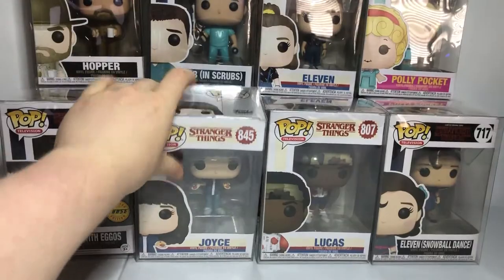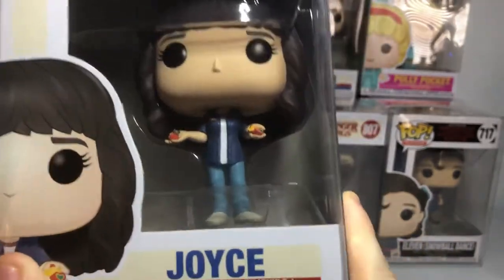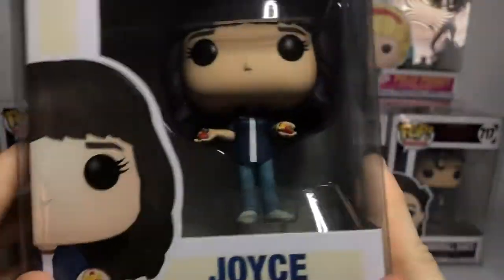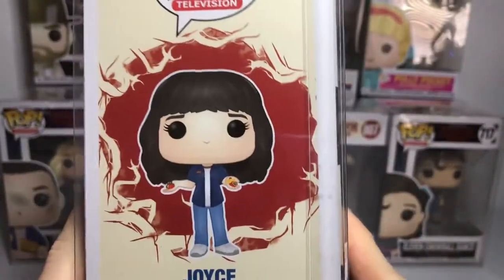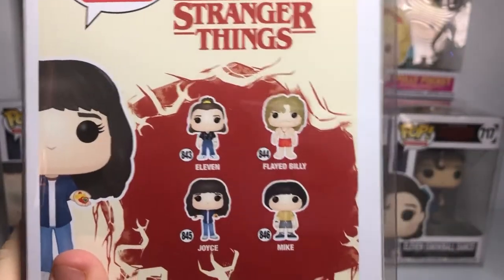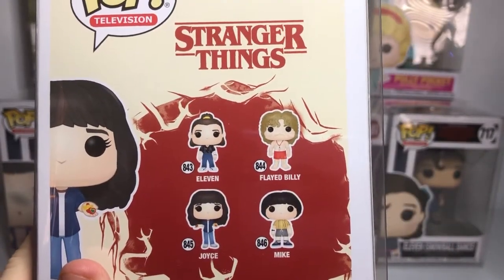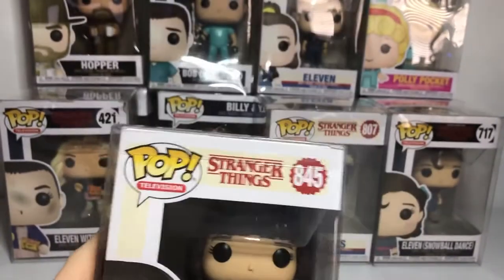Let's start off with Joyce from season 3. She looks pretty awesome with her jacket, the nice haircut, white shoes, jeans, and of course her magnets. I'm a big fan of that, and there she is on the side of the box if you want a close look. The ones you can get are Eleven, Flayed Billy, Joyce, and Mike. I would love to have Flayed Billy. So there's one.